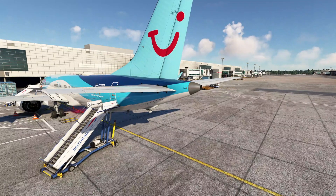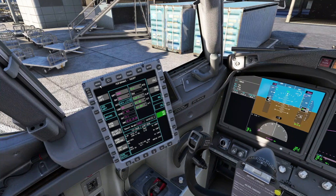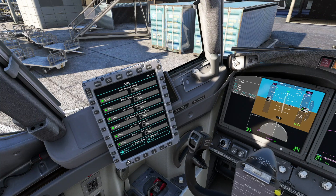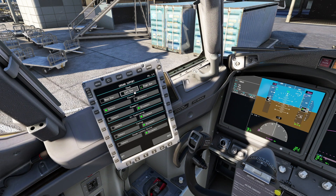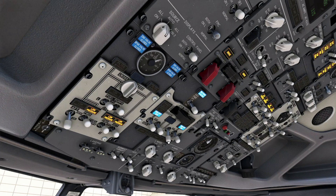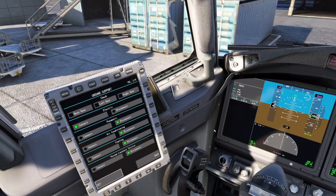We're waiting for the APU GEN to become available, then we can transfer power from ground power to the APU. While we wait, let's close the door and remove our chocks, then hit set. Our APU GEN is now available, so we flick the two centre switches to transfer power over to the APU — we can verify that on the dial. APU GEN is now on, so we can disconnect our ground power.